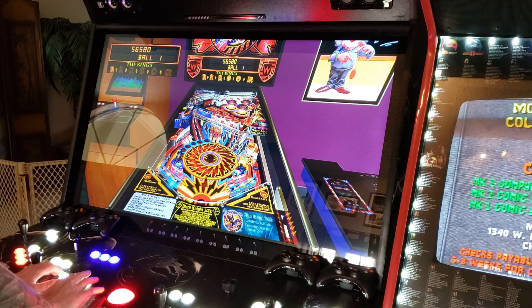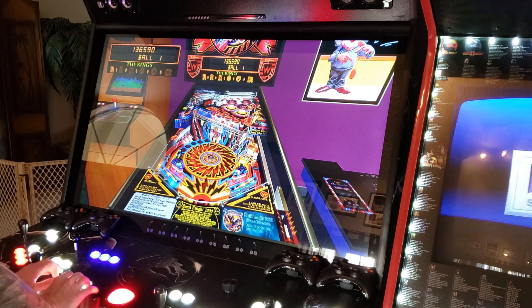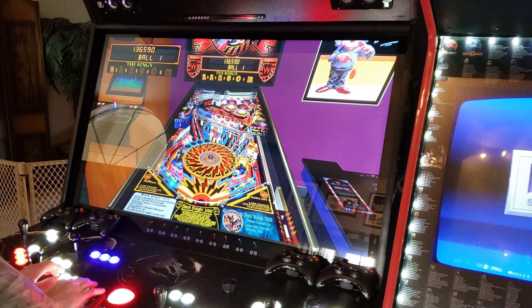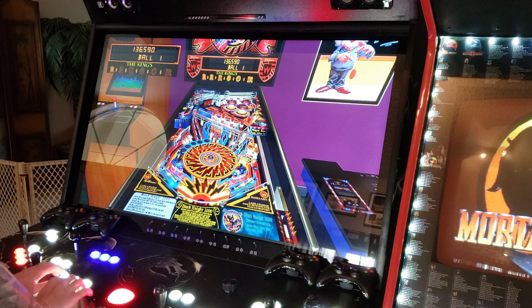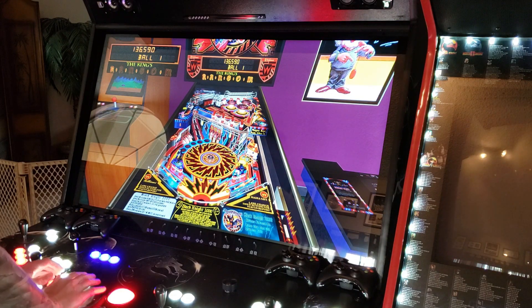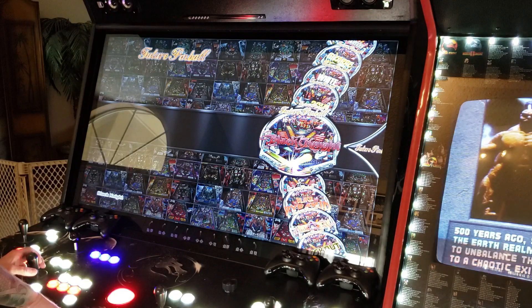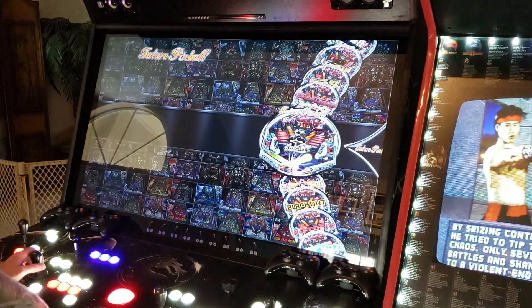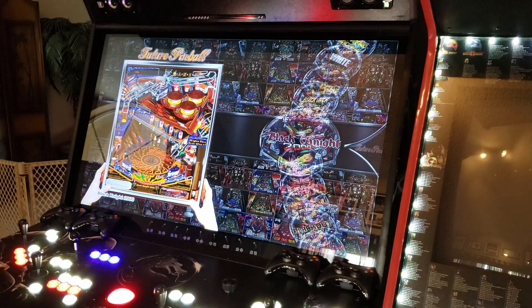This view is pretty sweet too. Plays just like the actual pin tables — you gotta nudge it once in a while. We've got Black Knight 2000. I'm not sure which version exactly — apparently there are three of them. Let's do Black Knight 2002.